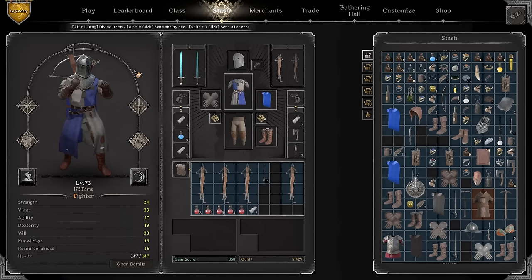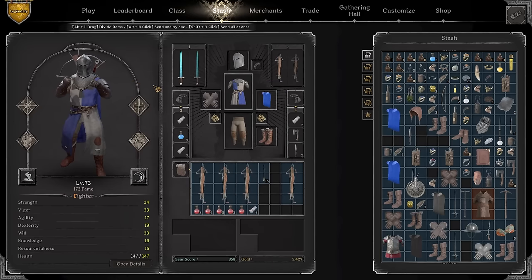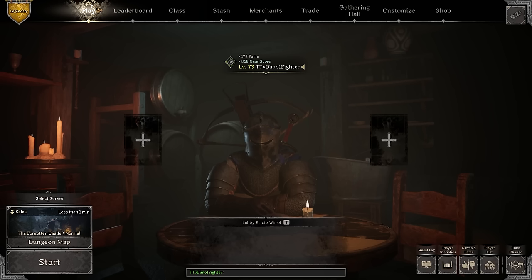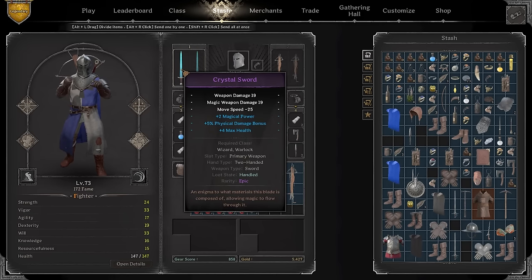Basically you are a regular longsword fighter with the only difference being a crystal sword, and you're building will instead of dexterity or other attributes. Honestly, I've been requested already like 25 times to make a crystal sword build and the time has come — we're going to be playing with it.